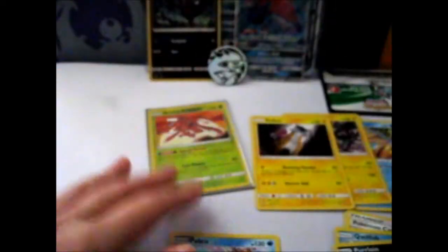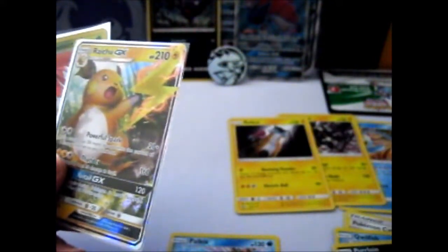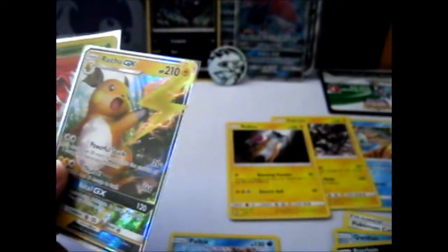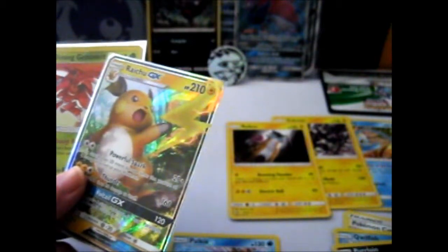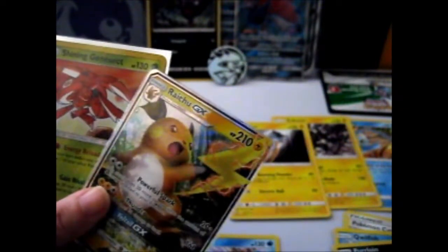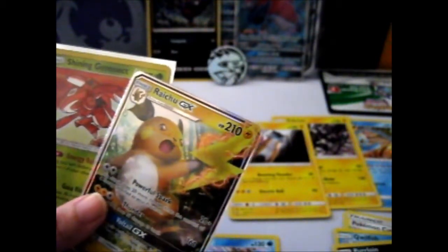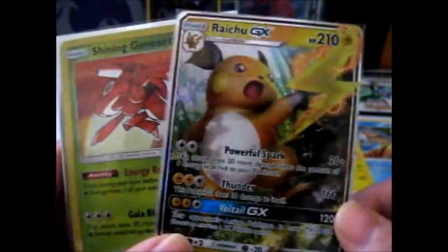So I'll sleeve that awesomeness over here. I guess we had two awesome pulls today. I already have the Raikou, so I'll either put it in a selling bundle on eBay, or save it for an upcoming giveaway. I still have the 300 subscriber giveaway, and I'm on about 244, so almost there — just a little bit more than halfway. So we got a Shining Genesect and a Raikou GX, plus the Zoroark promos.